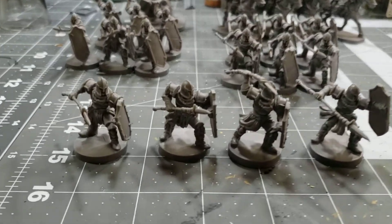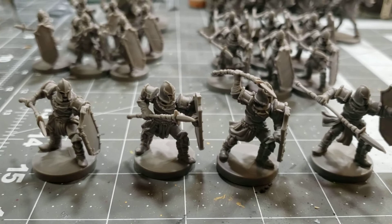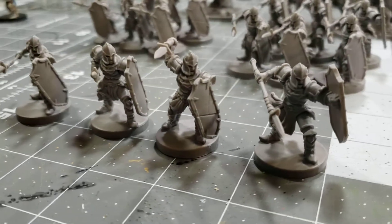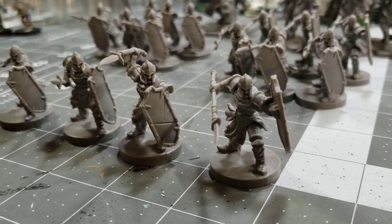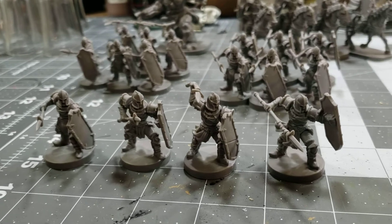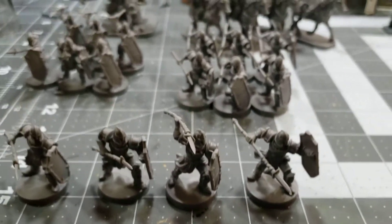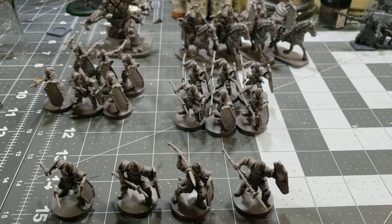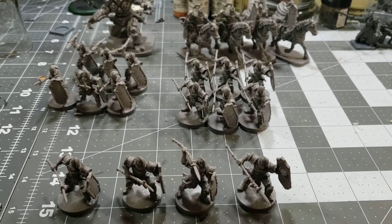In the box set you get four different poses of human that would easily work for town guard, and here are each one of those poses. As you can see they're really good quality miniatures. You get four of each — so panning back a little bit, there are the rest of them. It's 16 town guard in total.